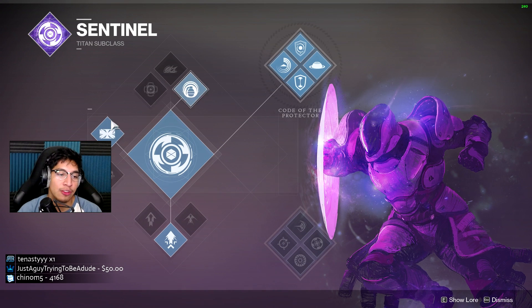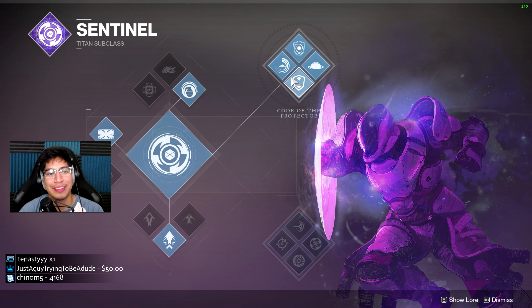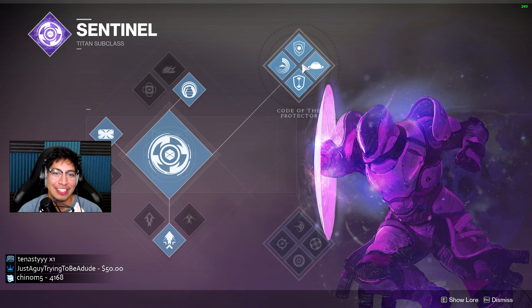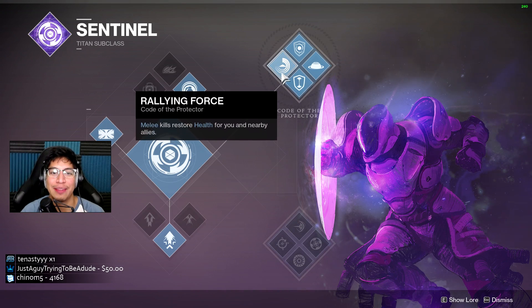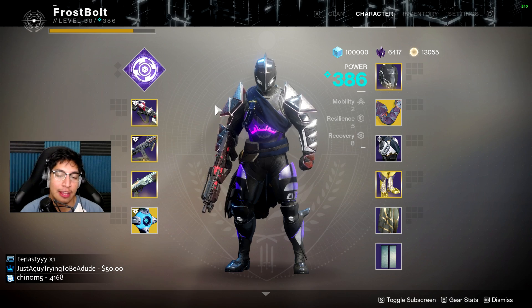I'm going to be using suppressor grenade as always, top barricade as always, strafe lift as always, and top tree as always. Nothing crazy there — it's literally top tree because of health regen and the barrier. Because the health regen also applies to your super, so whenever you get a kill you get health regen.